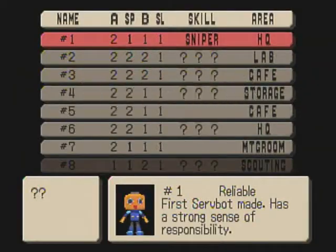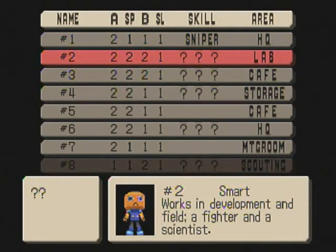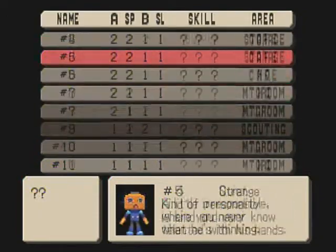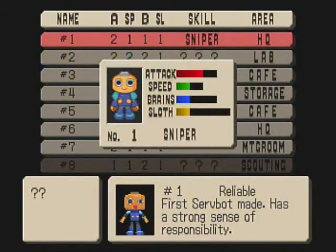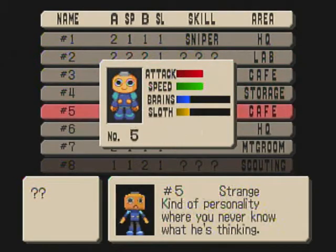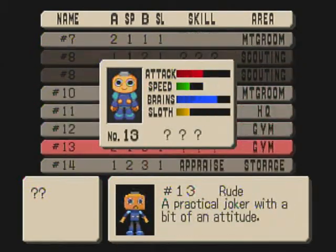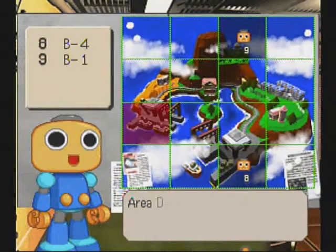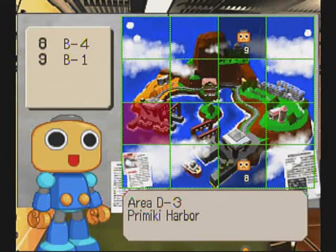This, by the way, is scouting. Scouting is something you should do in between each mission. Every time you complete a mission, any Servbots you have out scouting will come back. There are three stats: attack, speed, and brains. For scouting, you want a Servbot with high brains if at all possible. I'm actually going to be sending this guy out, because I have nothing to sell. If you send a Servbot out, they are not available to be used on any upcoming missions.